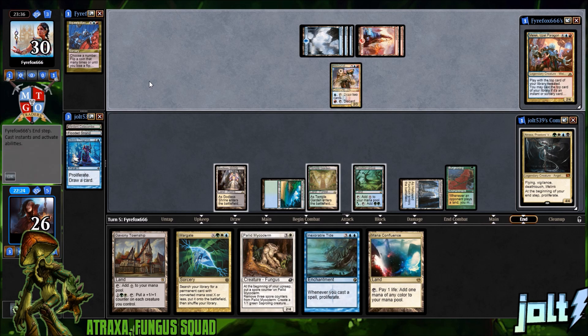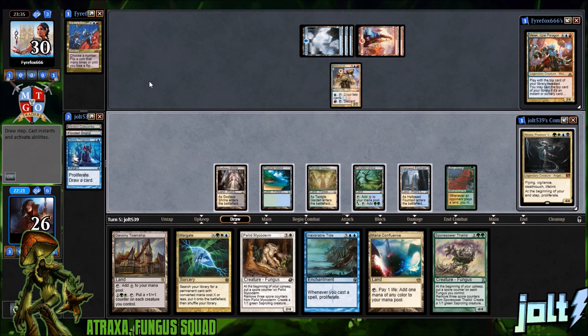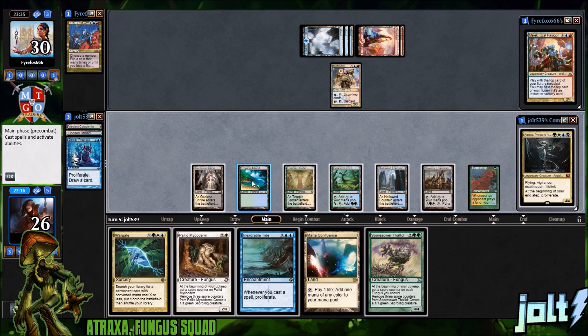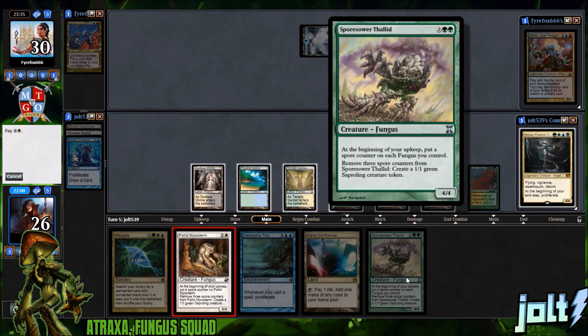If we can get some of our support pieces on the battlefield it really helps accelerate our fungus game plan — that's always a fun sentence to say. Let's get down the Gavony Township — one, two, three, four, five, six total mana. We can go for Atraxa but you need to get the spore counters on your creatures first. Let's go ahead and put a spore counter on each fungus that we control.